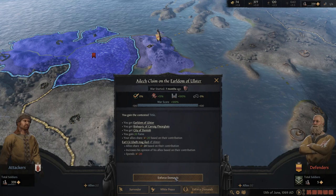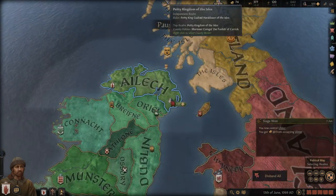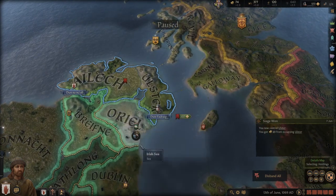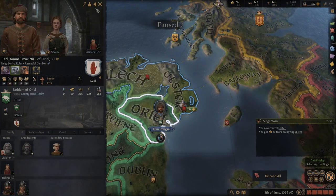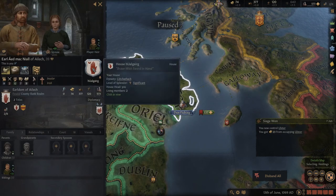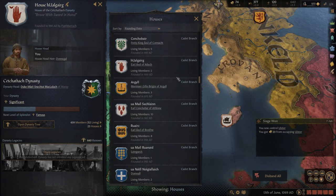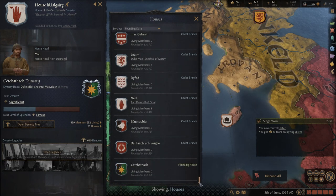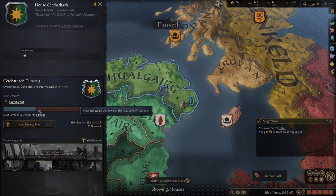The siege is won, so we're going to enforce the demands, now becoming a double lord with Ulster added to our realm. Hopefully soon we'll have the claim on Oriel as well — they're all part of the same dynasty as ours. We're part of a dynasty which has 23 houses — quite a lot. I think this goes back all the way to the first king of Ireland perhaps.